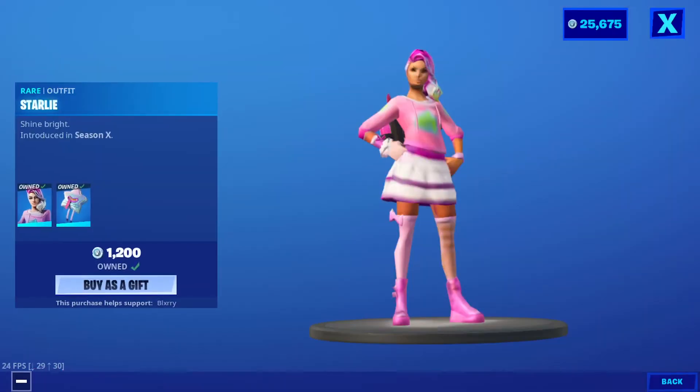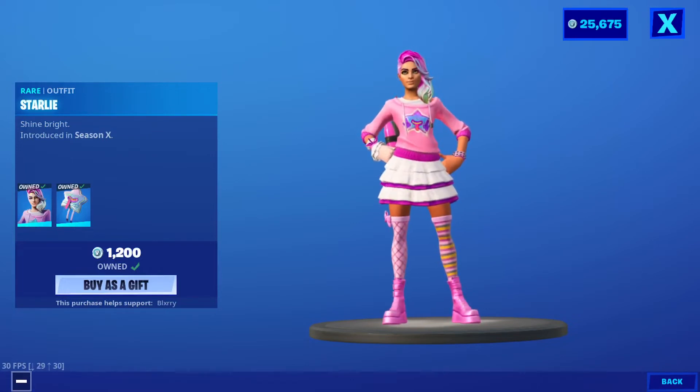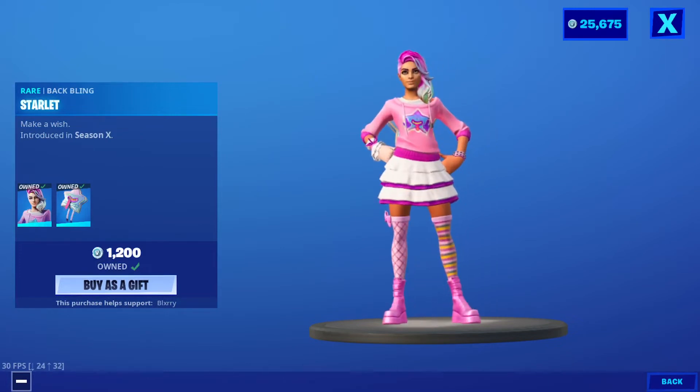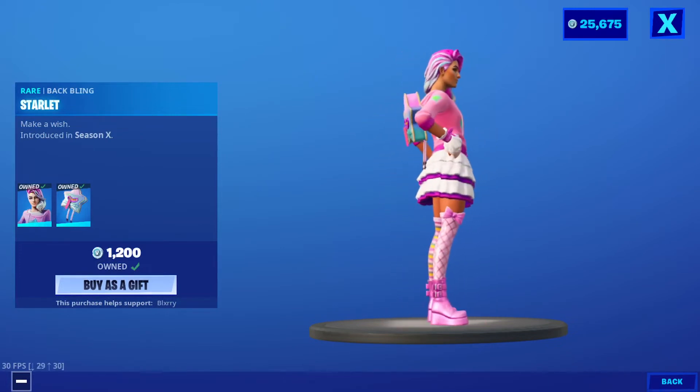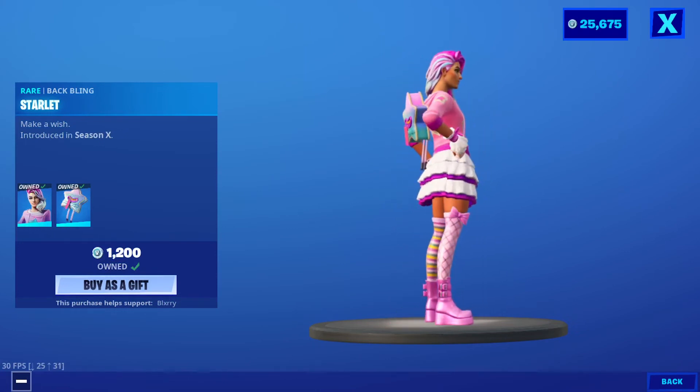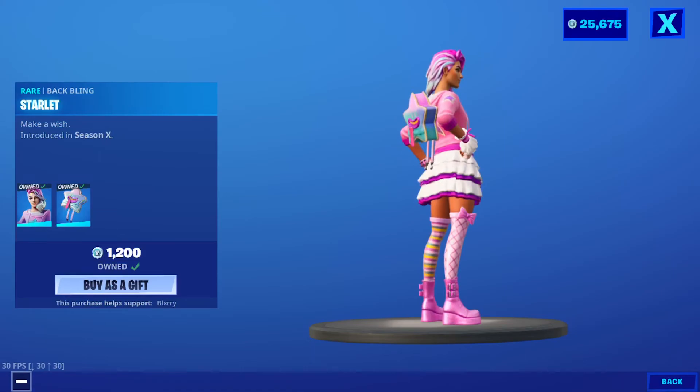We have the Starling. I was literally messaging Tabor about this skin today — how the star on the shirt changes colors. And it came back in the shop today. She comes with the backbling Scarlet. She is reactive: you can see on the front of her shirt the star changes colors, and also on the side arms and on the back.